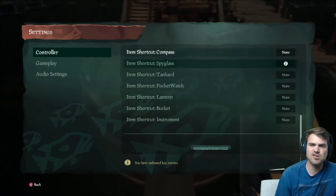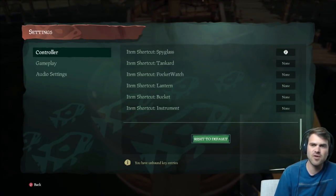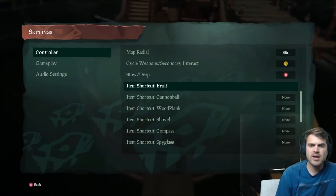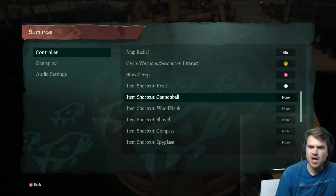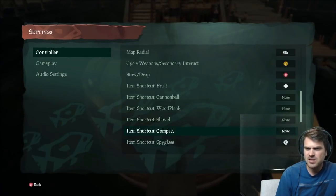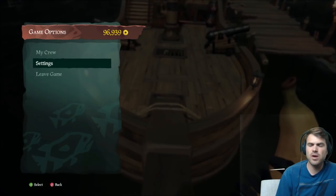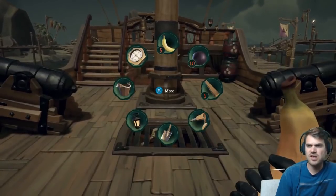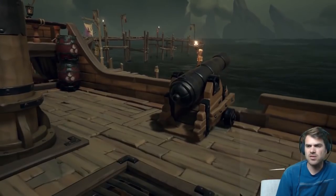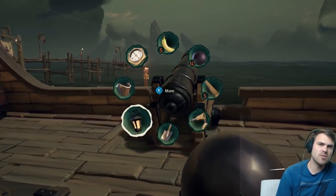Or let's say you tied your spyglass to your right thumbstick and you don't want anything tied there — all you do is go to Reset to Default and just like that your buttons are completely reset. So I'm going to go with fruit on the left D-pad, spyglass on the right thumbstick, and cannonball on the right D-pad. You can still reach your items the way you normally would, or you can now press right on the D-pad — boom, just like that. Banana, cannonball — you don't even have to pull up the wheel, so much faster.